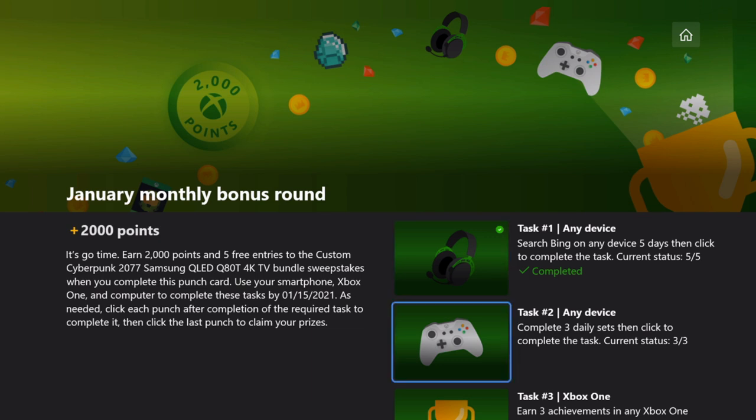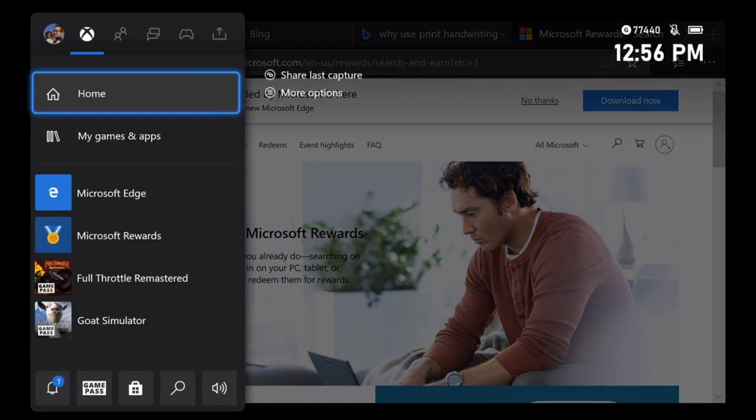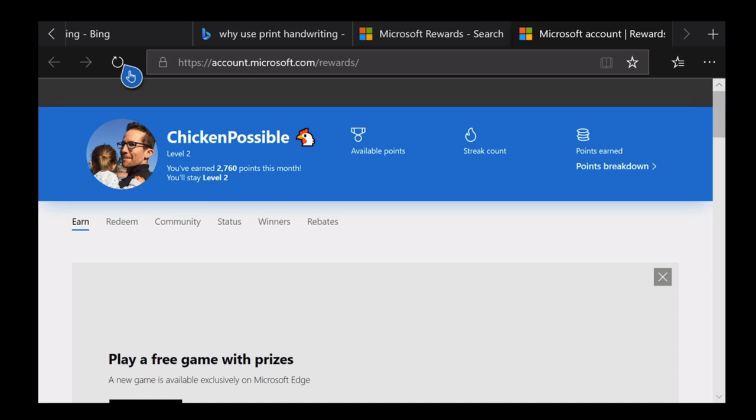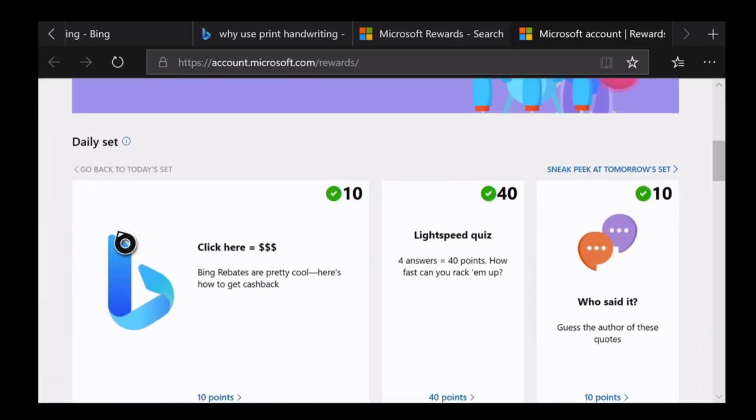Task number two is to complete three of your daily sets. If you're not familiar with the daily set, you can do that on account.microsoft.com/rewards. You can actually do it right here from your Xbox if you prefer. Scroll down a little bit on this page and it is these three items right here where it says daily set.